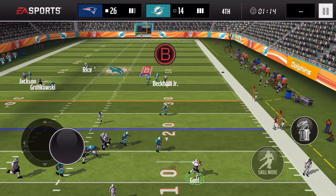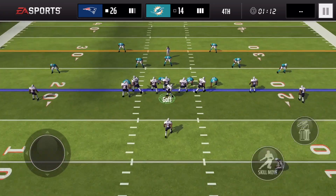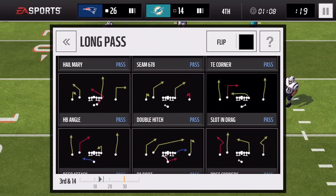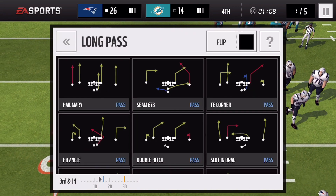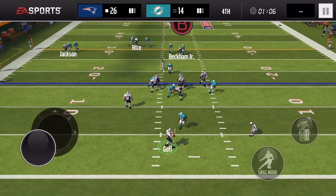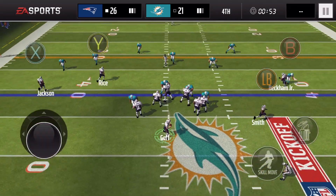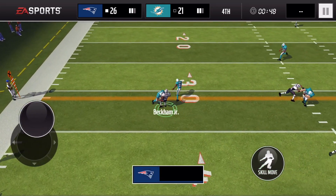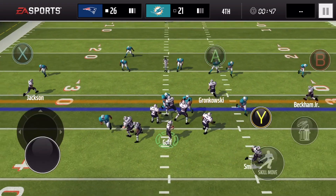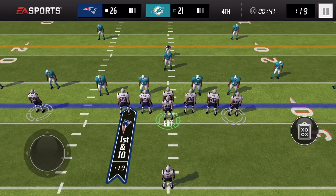We play solid defense but Odell can't catch the ball. Goff's animation is still a little slow and we get sacked with no blocking. Third and 14 so we have to go deep — Goff throws off the back leg but isn't great throwing in motion. The opponent gets a touchdown and recovers the onside kick, but prime time gets a nice pick and we're right back in it at 26-21. Emmitt does a spin move to get the first down — another crisp pass from Goff.